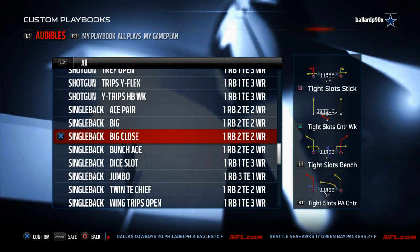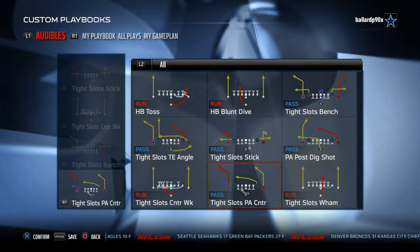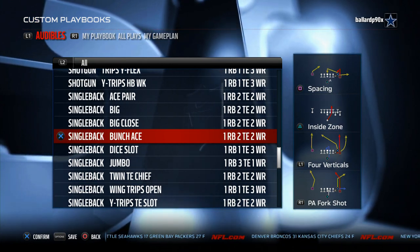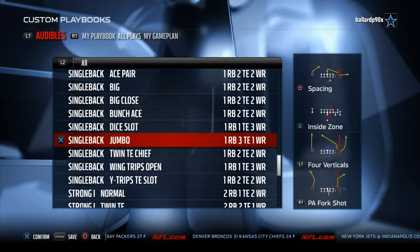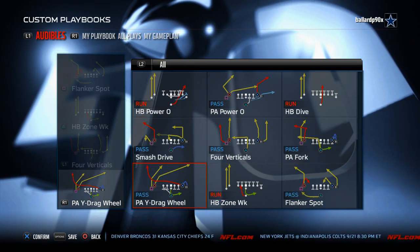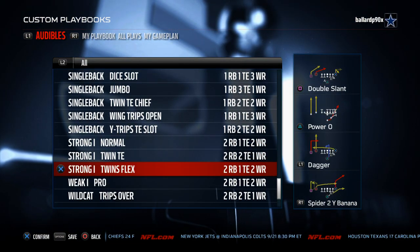Single Back Big Close is another unique formation with a tight slot set. It also has the halfback blunt dive — very good for late in the game. The Single Back Bunch Ace from this formation is very good as well. It also has Twin Tight End Chief with the flanker spot, smash drive, and four verticals. It rounds off with a nice running formation in the Strong Eye Twins Flex.